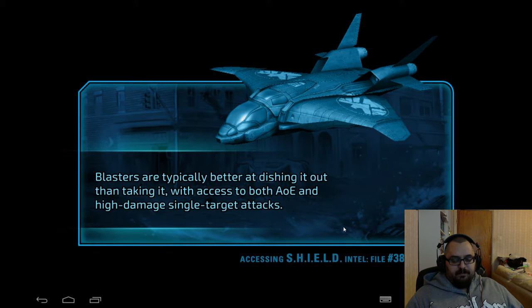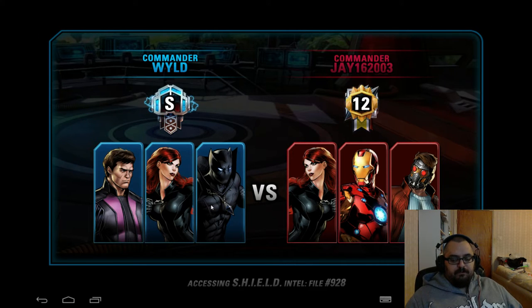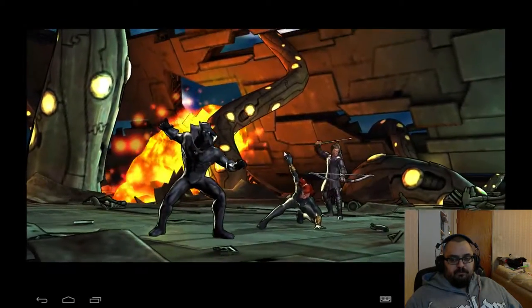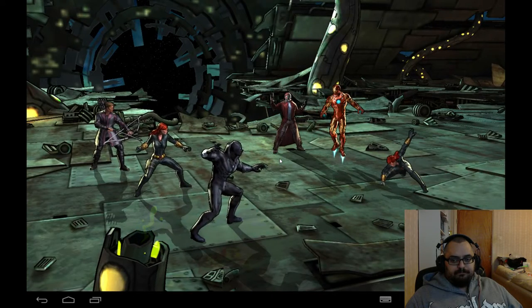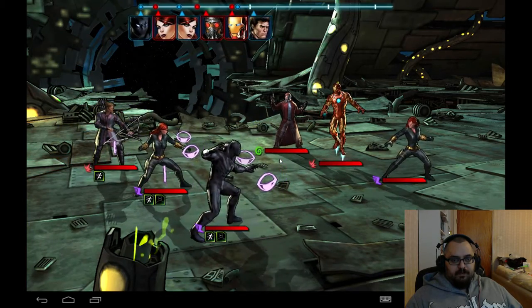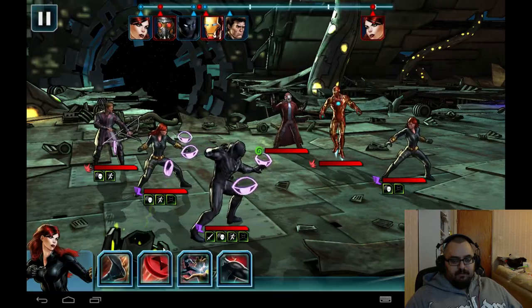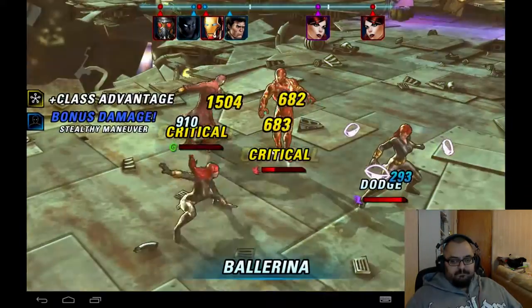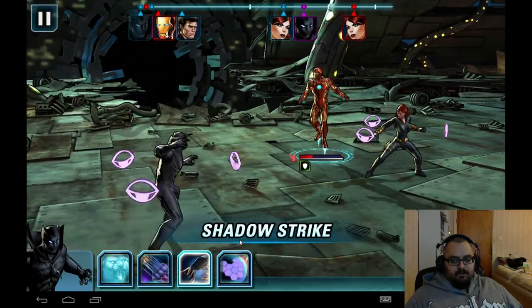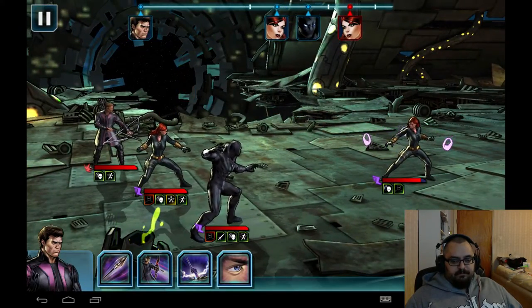Generally, the first move I always make with my Black Panther is Panther's Grace, just to give Alerted to all my team members including himself, and Rampaging — Rampaging and Alerted add tons of DPS to him. Now I'm facing a rank 12 team — that should be pretty nice. Let's add Panther's Grace, buff everybody up. They survived of course, it's a pretty good team. Let's target Iron Man with Rampaging and stealth: 3200 crit — happy with that.